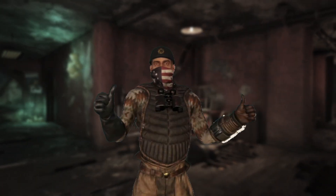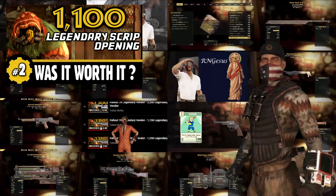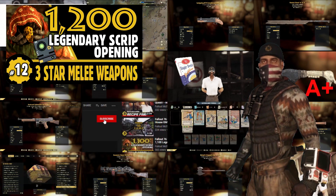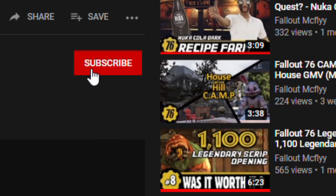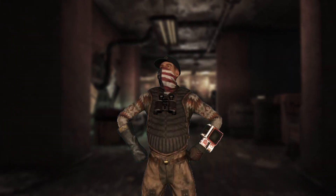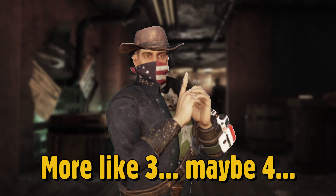Hey there Fallout fans, it's McFly back again with another Fallout 76 legendary script opening — the almost weekly series where I head on down to the Rusty Pick and try to persuade the Purveyor into giving me something good. Sometimes it works out, sometimes it doesn't. If you want to follow the series you can hit that subscribe button. It's a new year, so new year new me.